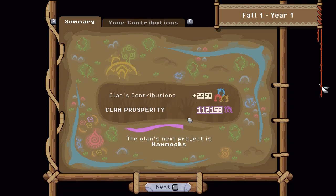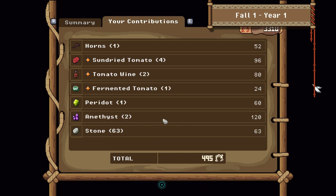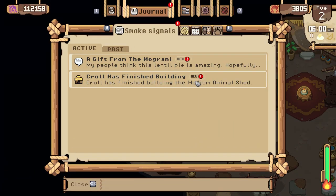Glen is up to 112,000 prosperity and about two thirds of the way to making hammocks. We contributed 495 — not great, but we weren't focusing on it like we normally do, we were doing some exploration. Tomorrow we will awaken to another animal shed being finished and a gift from the Mograni.